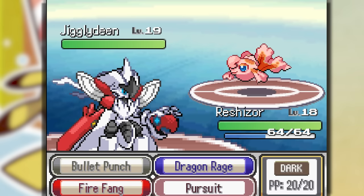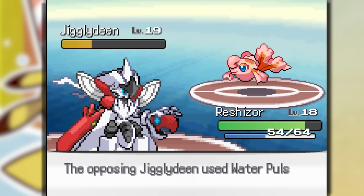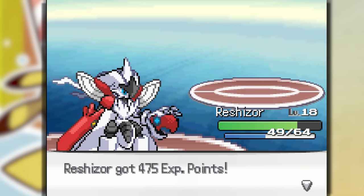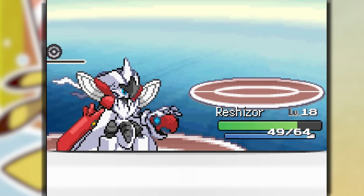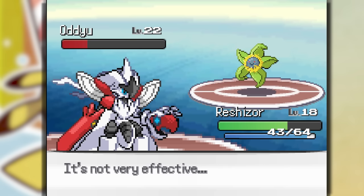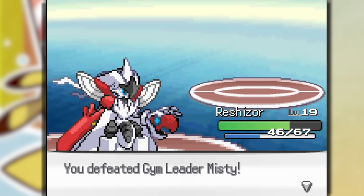Jiggly Deed? What kind of name is that? This is probably a fairy type... it's not. We're able to Dragon Rage it and destroy it because we're a Dragon type. They use a Super Potion and take a Mega Drade, and we take them out the very next turn. That's what I'm talking about.